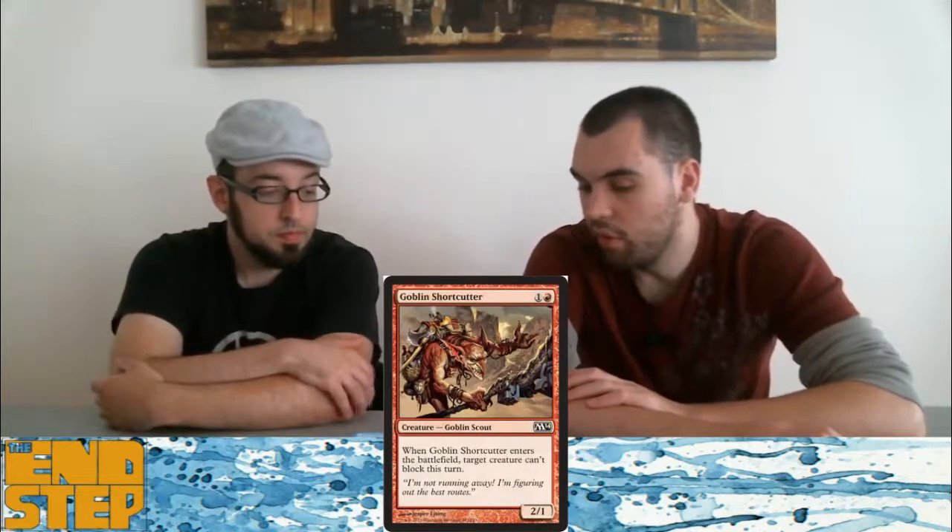Goblin Shortcutter — I like this guy because something like Firefist Striker is perfectly fine, but this guy gives you immediate impact. You can also chain it off a Burning-Tree Emissary. Firefist Striker is straight up better, but Firefist Striker doesn't give you an impact when it comes into play. You play this guy, he comes in, and you're able to attack that turn instead of waiting for the next. Firefist Striker is also human so you might not play it. I think there's room for both.